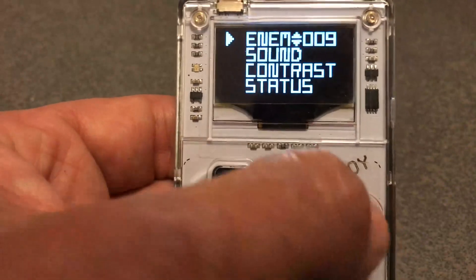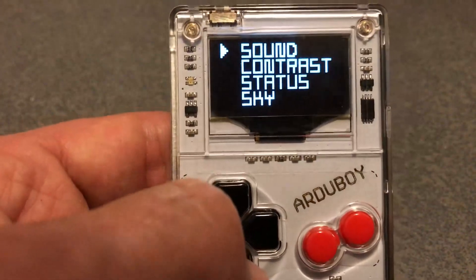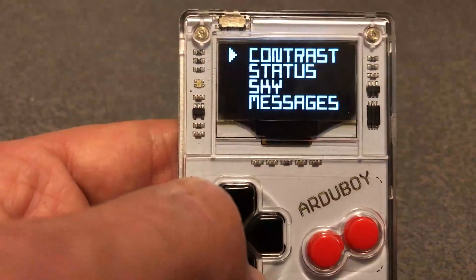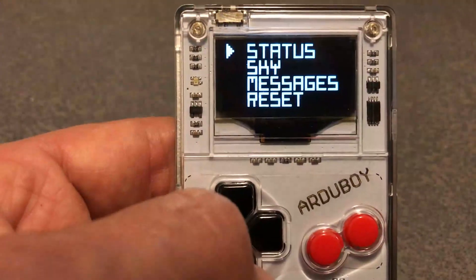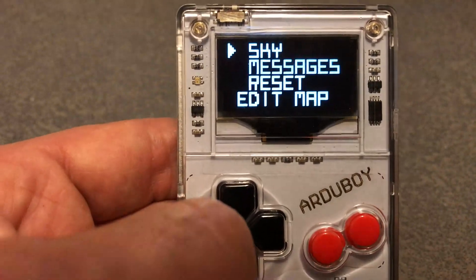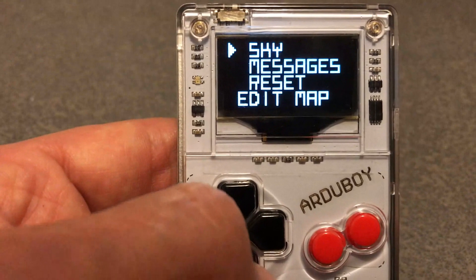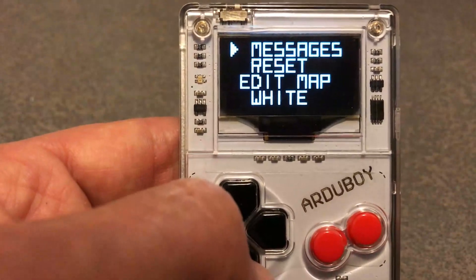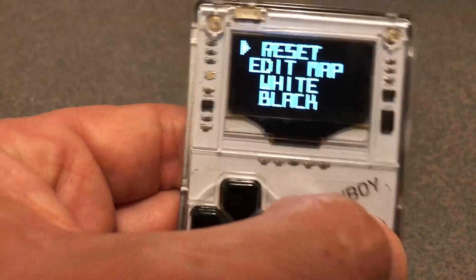That's really hard to win. Further settings are sound on/off, contrast or brightness, if you want to see the status on the screen or not, the lines of the ceiling, sky or floor, and the messages. These settings are saved to the EEPROM until you press the reset button.